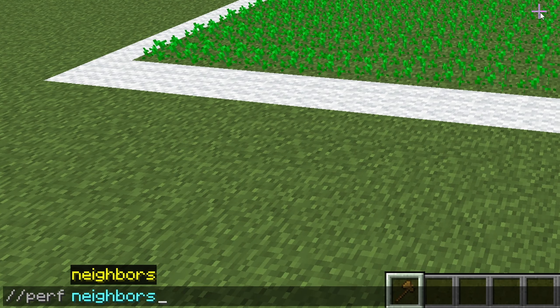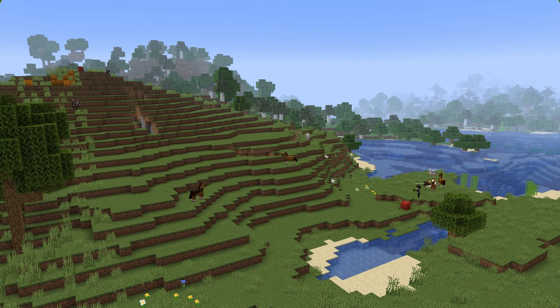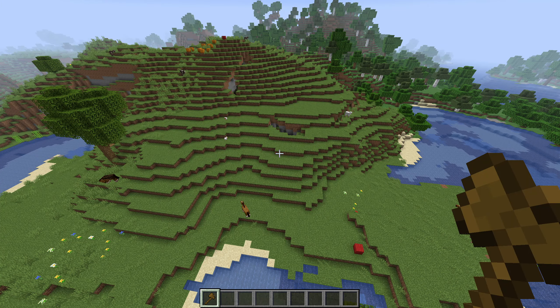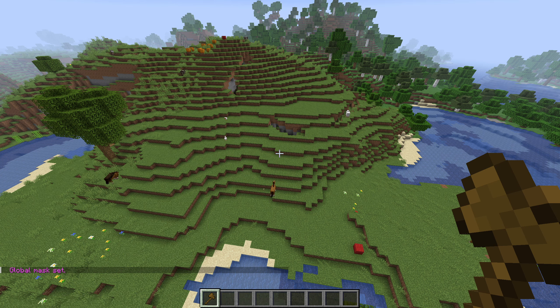Just be sure to set the perf neighbors command to off and your random tick speed to zero so the wheat doesn't grow. But what about adding grass over a large uneven area? Well for that we can use the replace command, but before we do anything a good practice is to set a global mask of air. That way the only blocks that will be affected are air blocks.